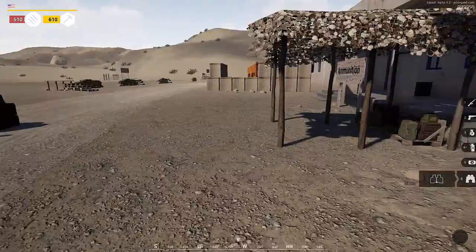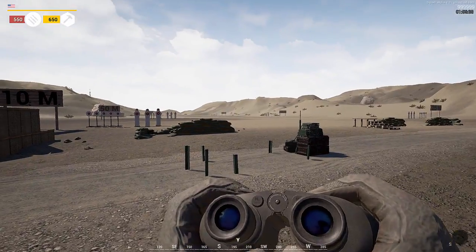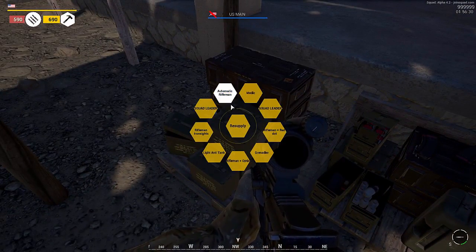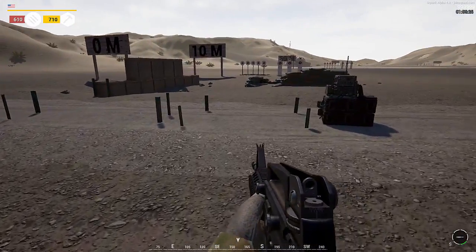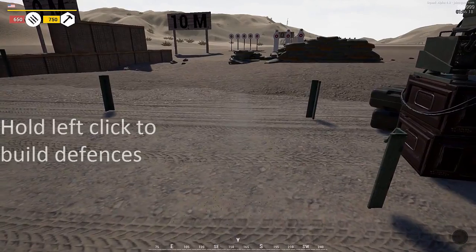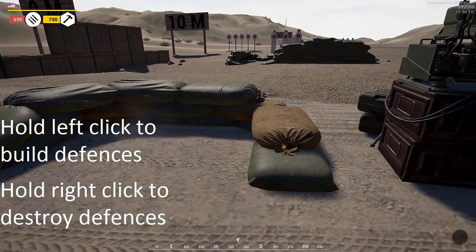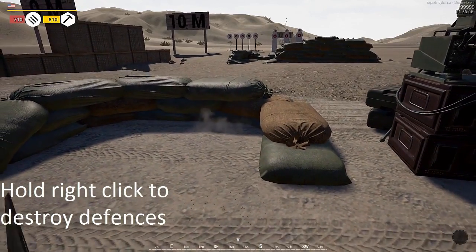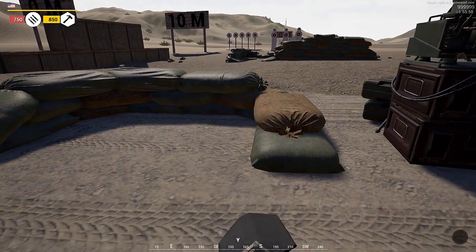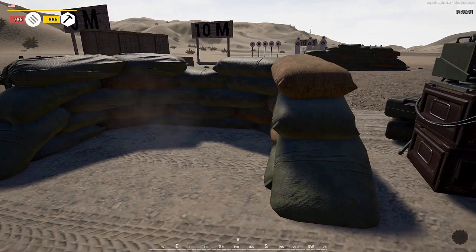As a squad leader, you don't have a shovel — you've got binoculars, which you can use to look at things, identify enemy incoming, give your squad directions, but no shovel. So I'm going to spawn in as a general rifleman, and he's got a shovel. With your shovel, to build up a construction site, you just hold down left click and it'll build it up. If you want to take it down, hold right click and it'll dig it back up. So to build defenses, hold left click; to take defenses down, hold right click. That also applies if you find an enemy FOB — you can dig up their defenses too.